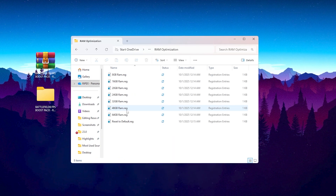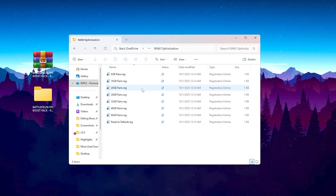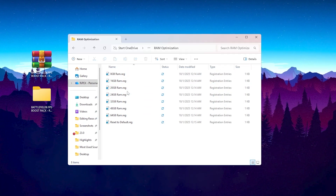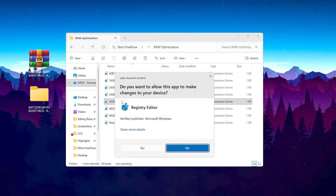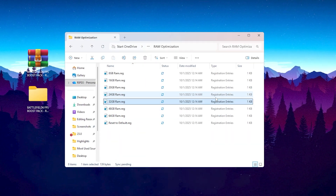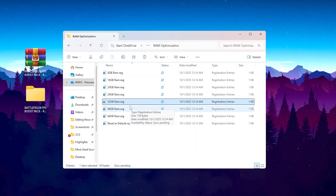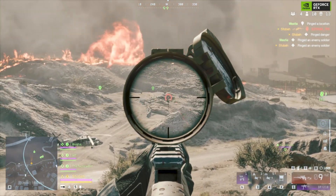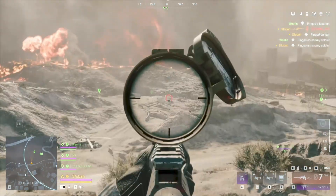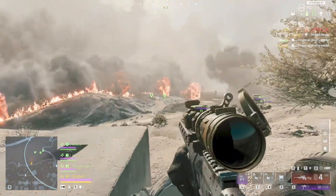Now open the RAM Optimization folder. You'll see files for 8GB, 16GB, 32GB, and 64GB setups. Pick the one that matches your system and run it. This tweak optimizes how Windows manages memory according to your RAM size. It reduces background paging, lowers microstutters, and improves consistency — especially when loading new textures or assets in Battlefield's massive maps.